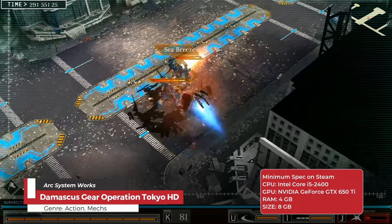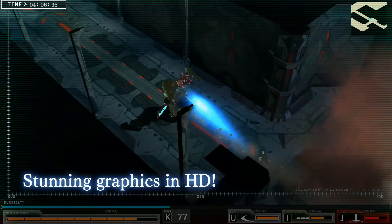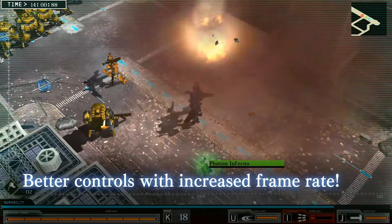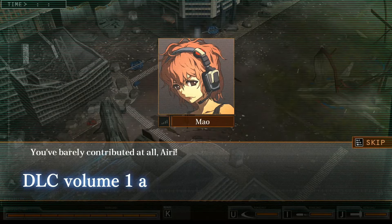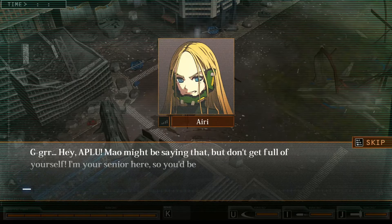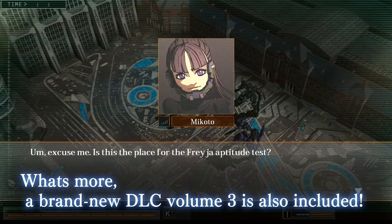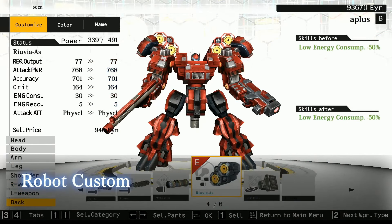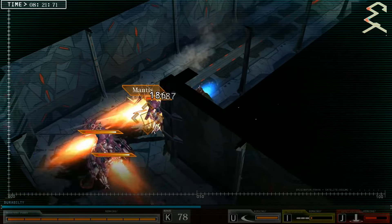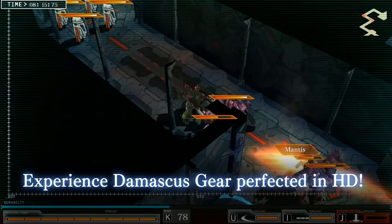Damascus Gear: Operation Tokyo is an action RPG from Arc System Works, set in the year 2097, 50 years after a catastrophic Fourth World War that devastated Japan. This dystopian future depicts a Tokyo overrun by monstrous machines known as Raids, against which humanity fights for survival. The game puts players in the role of a member of the specialist organization Freya, piloting customizable giant mechs, or Gears, to reclaim Tokyo from the clutches of these relentless machines. Missions are diverse, ranging from combat engagements to rescue operations, and players can enhance their Gears with various parts and weapons.